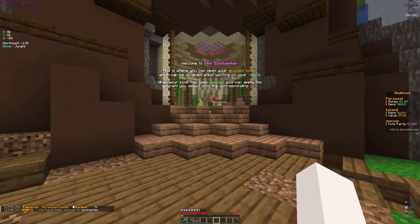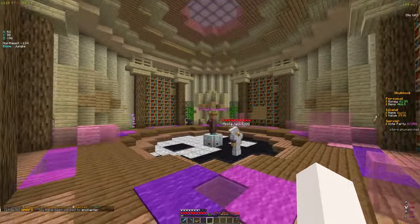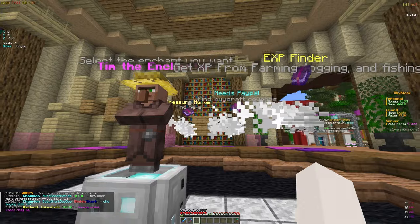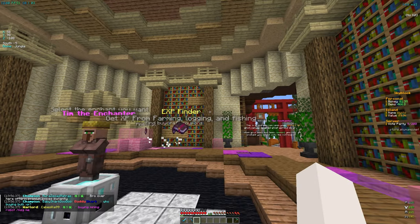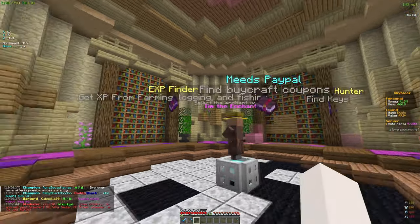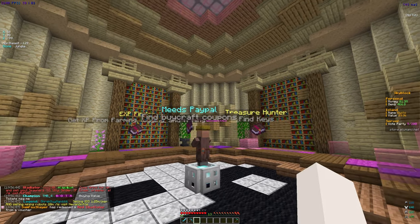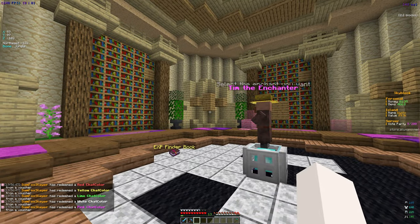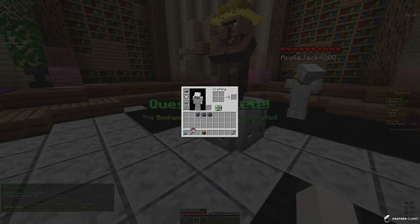Warp enchanter teleports us to Tim the Enchanter. I'll right click him with the book and it spits out some enchantment book options to choose from. We have XP Finder, which gives XP from farming, logging, and fishing; Meets Paypal, which has a chance of getting buy-craft coupons; and Treasure Hunter, which has a chance to find keys. The best option here is probably XP Finder.